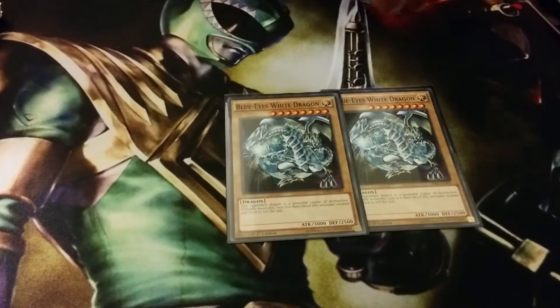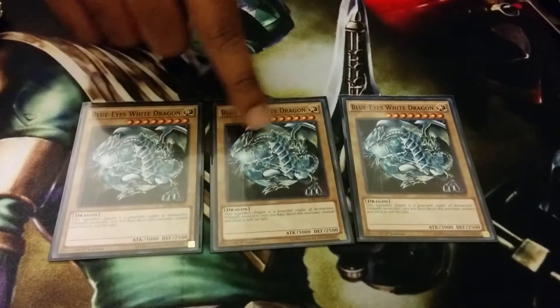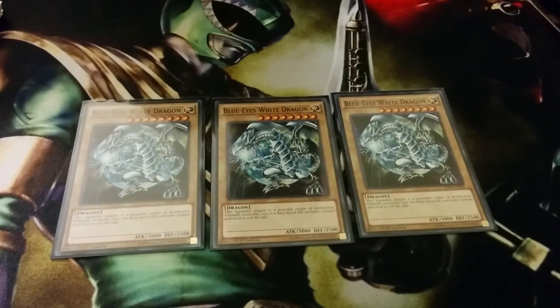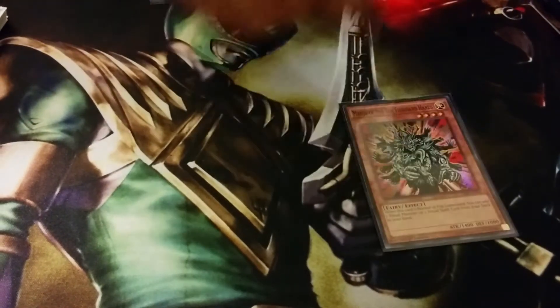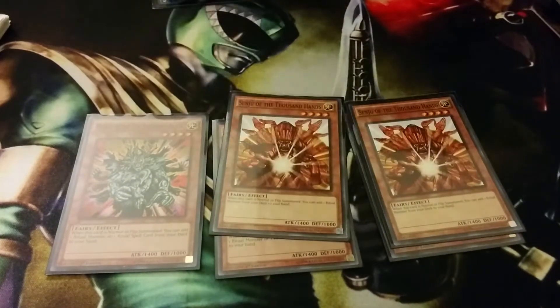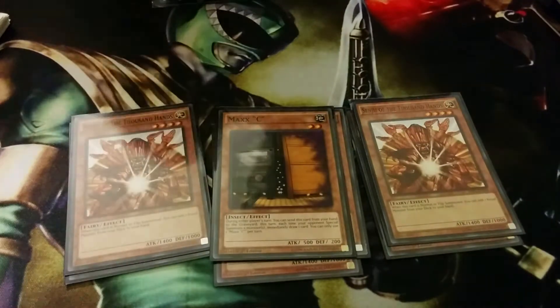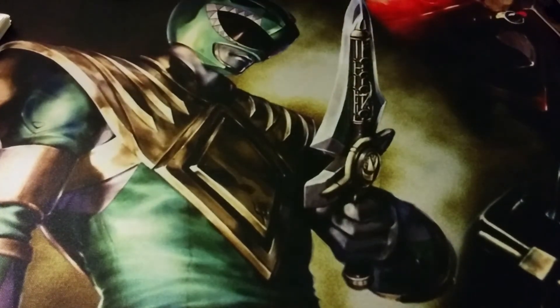For the non-rituals, you have to run Triple Blue Eyes White Dragon because it's basically your Melody target, your Revival target, your Trade-In target, and most importantly your Advanced Ritual Art target — so you need to run Triple Blue Eyes. The other monsters are Triple Manjuu, which searches any ritual monster or spell, Triple Senju, which searches any ritual monster, and one Max C because Max C is arguably the best hand trap in the game.